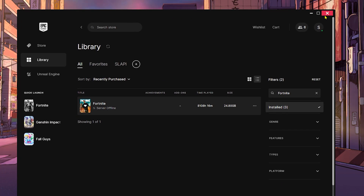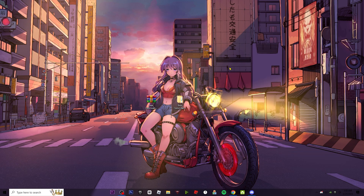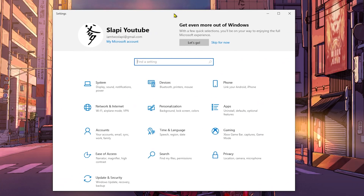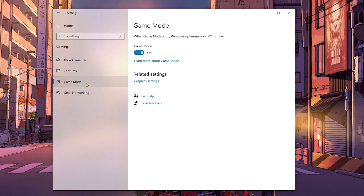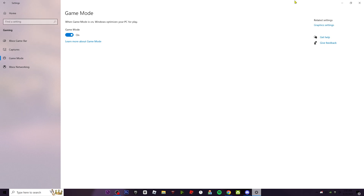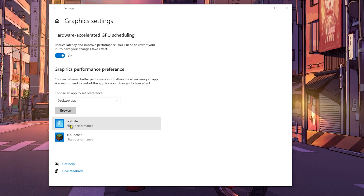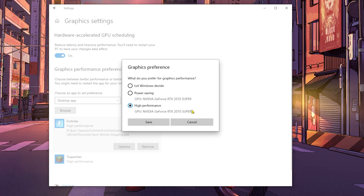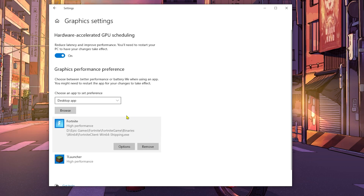We're finished with the Epic Games Launcher optimization. Now let's check if you're using high performance on your GPU for Fortnite. Go to Windows Settings, then Gaming, then Game Mode — make sure Game Mode is active. Then go to Graphics Settings. I'm currently running Fortnite on high performance using my RTX 2070; your GPU will be different but you must select High Performance and click Save.